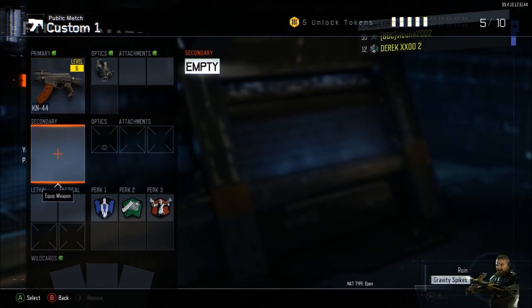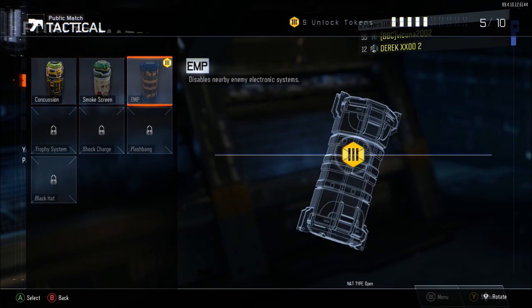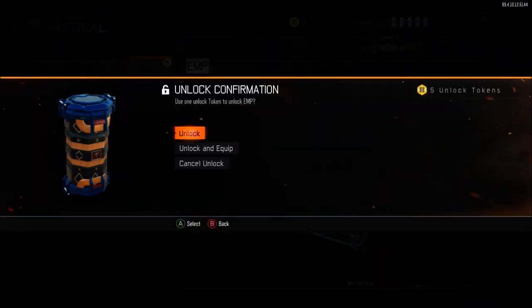Go on any class that you want the Olympia on, go to lethal or tactical, and hover over the one thing you have ready to unlock. So, with this EMP ready to unlock, hover over it, push A, and it's going to say unlock confirmation. Stay on that screen for now as we're going to put the second controller down and go to the first controller.